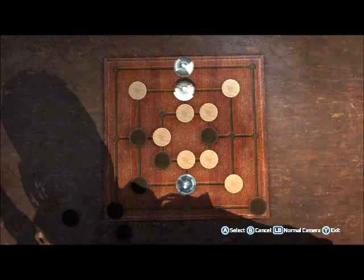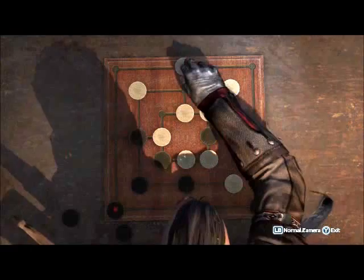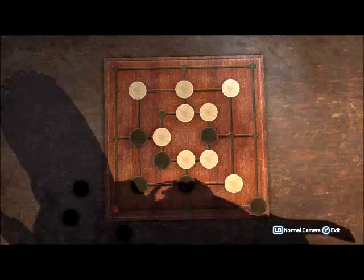Once you have a row of three formed and it is the movement phase, the easiest way to win is to keep moving one of your pieces out of the row of three and then back into it. This means you can keep taking his pieces. But again, I stress the importance not to lose any of your pieces, because the more pieces you have at the end of the game, the easier the flying phase will be for you.